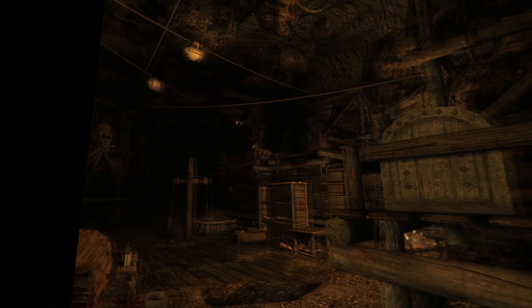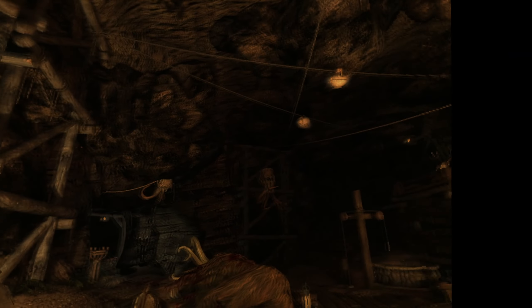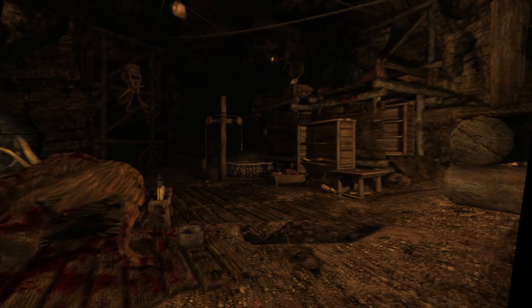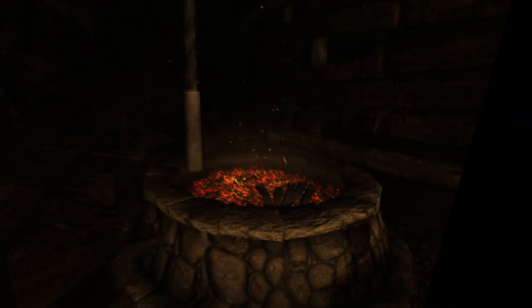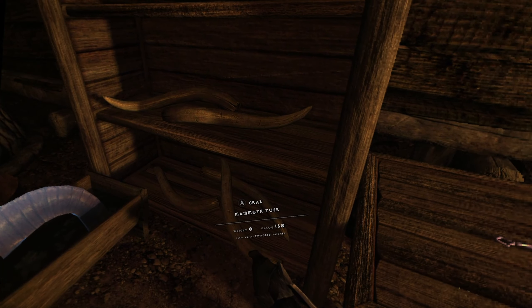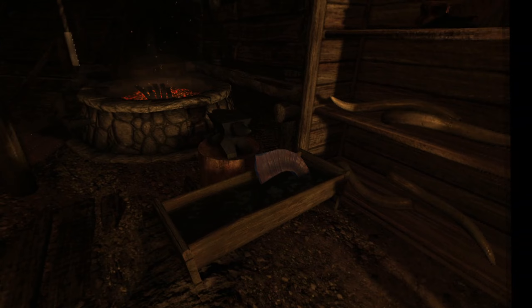I think it's mostly iron. We need to get back to town to start smithing, although there is a forge right here. It's not that useful because there's no smelter. If we ever run into what's-her-face, she'll want one of these, so we'll grab one.